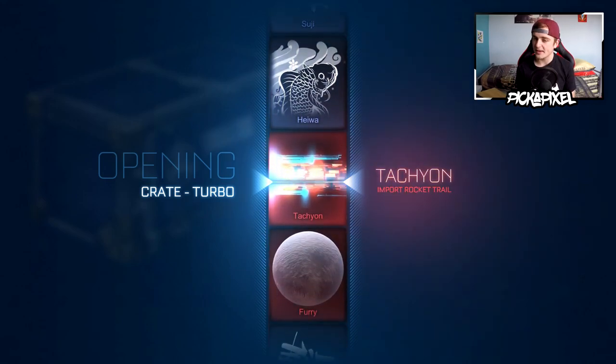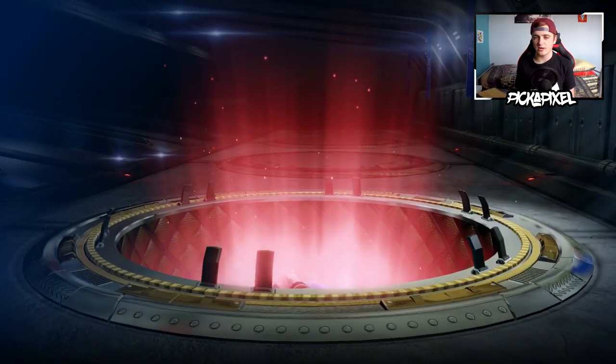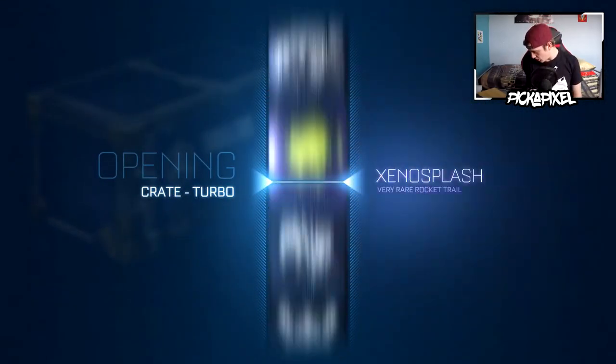We get a Tachyon — is it painted? Maybe crimson, maybe green — I'd like a green Tachyon. Normal — okay, that's good, that's fine for a trade-up then. 42 crates remaining, let's go. Let me just check the temperature on my PC.